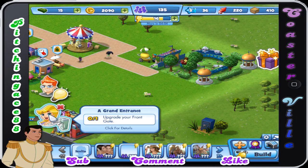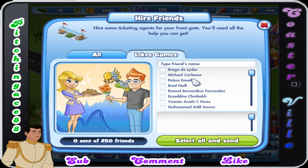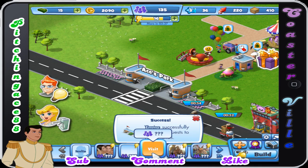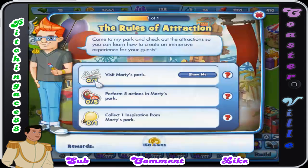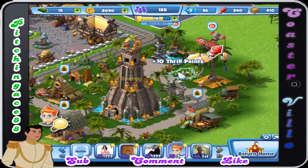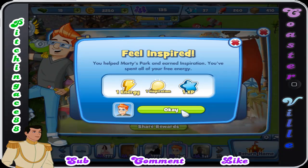Upgrade your Funk Gate — so the next one is to upgrade the gate. We've got to hire some people who play the games. I can't remember exactly which of my friends have this, so I'm just going to send a bunch of them and hope that one of them does. We can visit his park. Oh, they actually want me to visit his park. We've got to perform five actions to his park. This is where I'm going to get my Thrill Points. Because I have tons of friends and I can easily get so many Thrill Points.